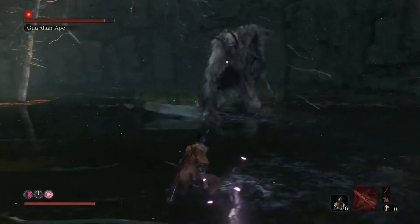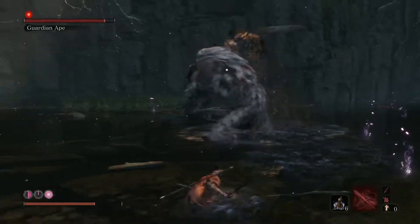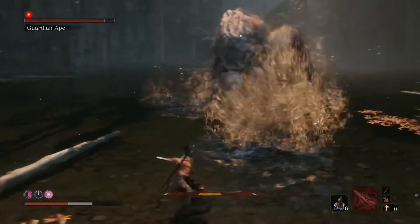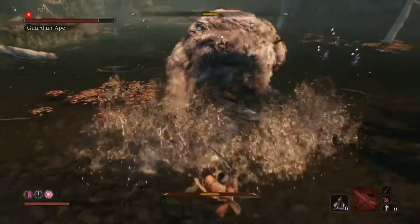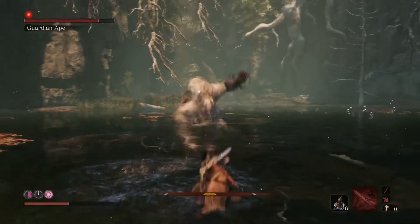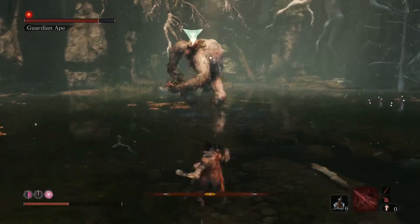I love the animation on him, he's just superb. He's so energetic and he just rolls around causing havoc. If you can bait that sort of body lunge out of him then that's a good option to get some hits in.